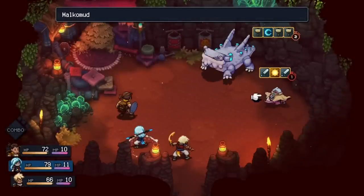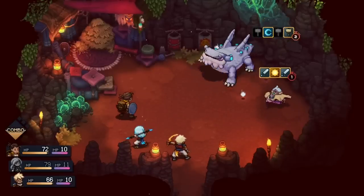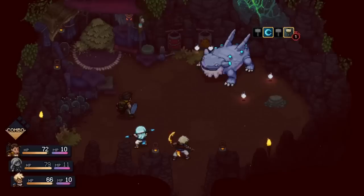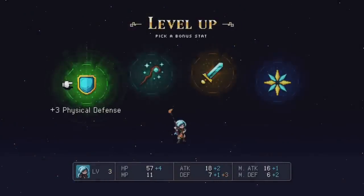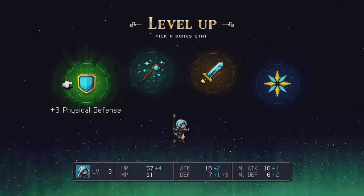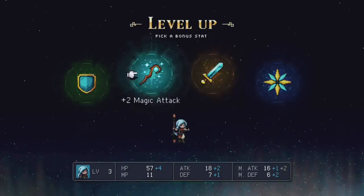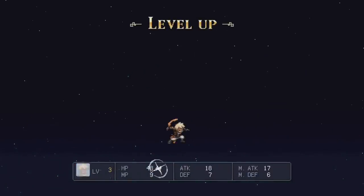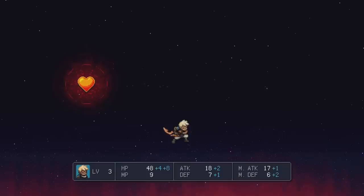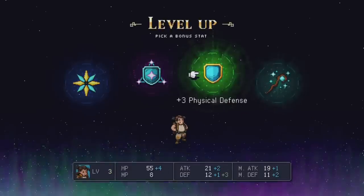Of course, there is a leveling system that gives you baseline stats as you increase your character's levels. But one thing I really like is that when you level up, you get five different options for an additional bonus — like adding more HP to a character, or focusing on magic defense. They seem randomized and you pick what suits your character's needs. It constantly keeps things fresh because you're always able to do something a little different with it.